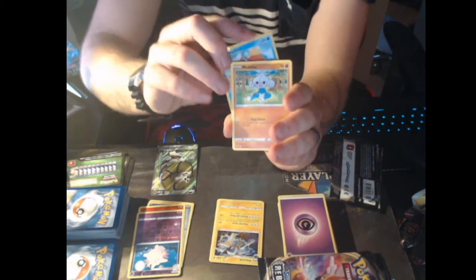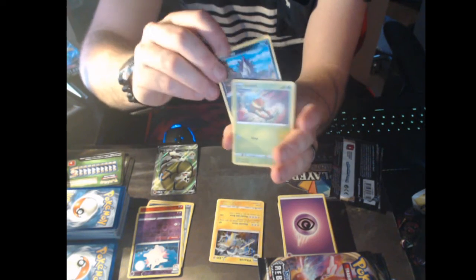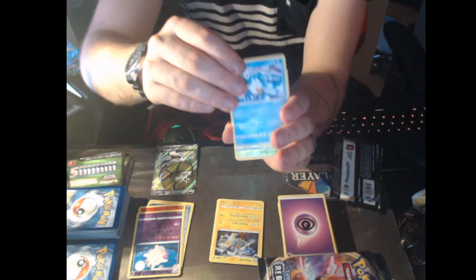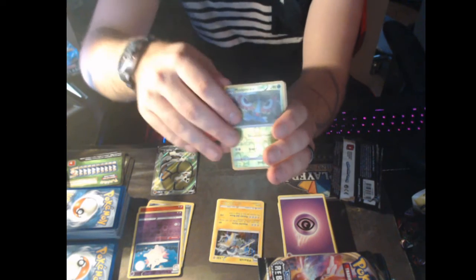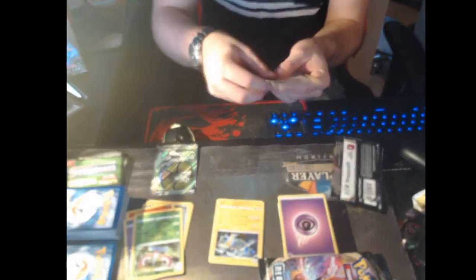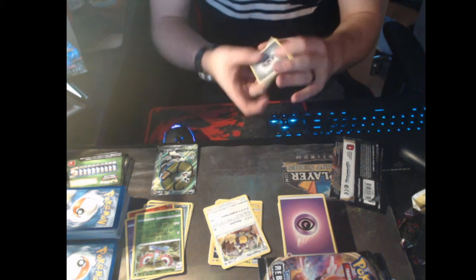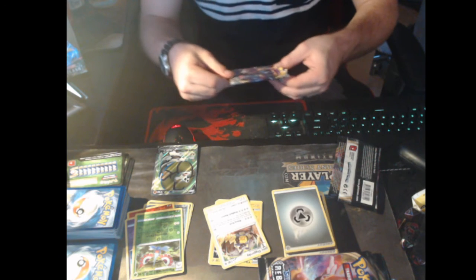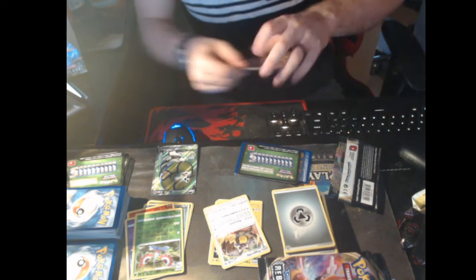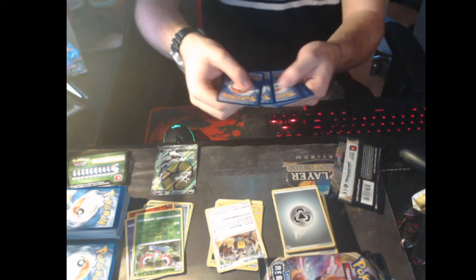So we got Magikarp, Metagross, Stunky, Grubbin, Wingull, Reverse Holo Mawile — I never did the four from the back, I'm sorry. And last card is a regular rare Diggersby. The other ones with Steel Energy: Electrode, Zapdos, and Lombre. I completely forgot to do that with that pack, and someone was probably yelling at me in the comments. I know, I forgot to do the thing. I'm sorry.